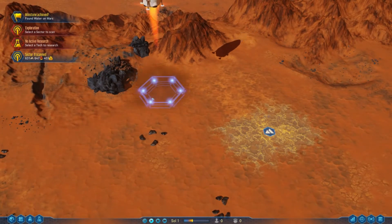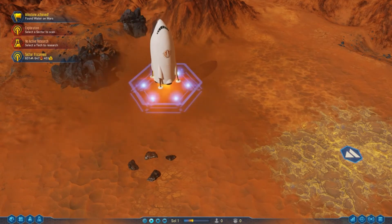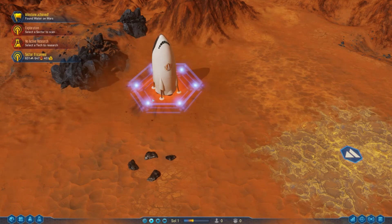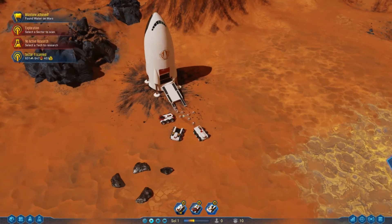Our ship comes down and lands. Our little vehicles come out — we have three rovers coming out, and all our drones as well.